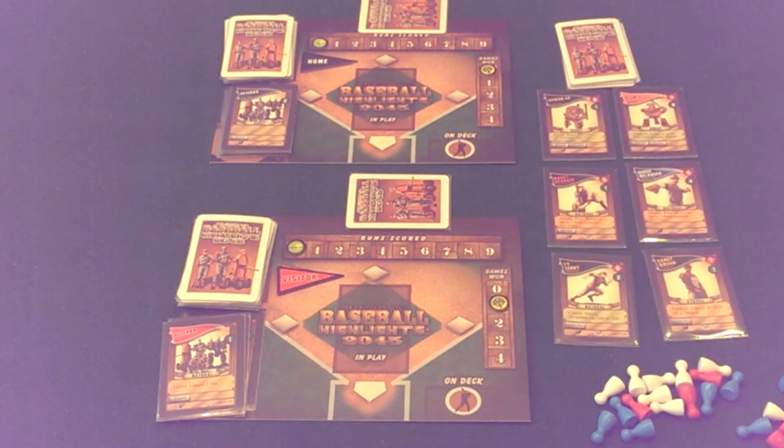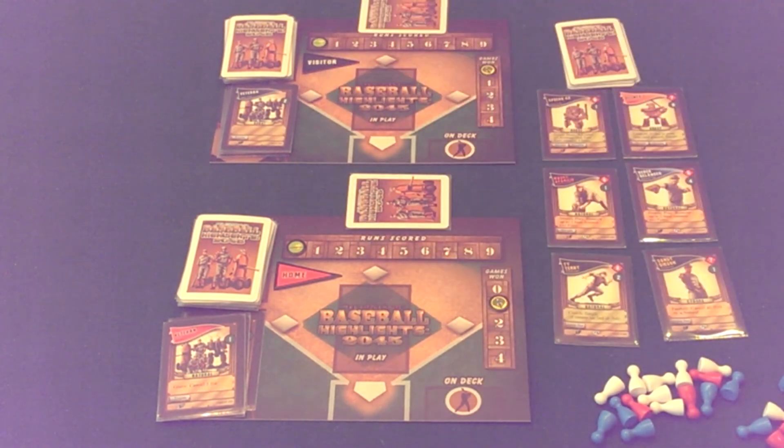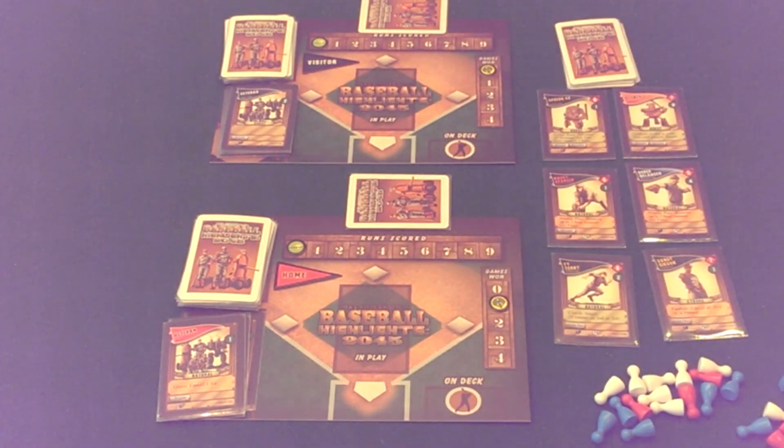When you play the first three games, you build up your team and determine home field advantage for the World Series. You alternate being visitor and home each game. After those first three games, players go right into a seven-game World Series. The first team to win four games in the World Series wins the overall game of Baseball Highlights 2045.